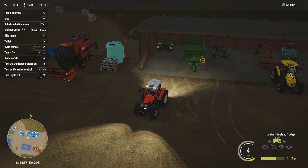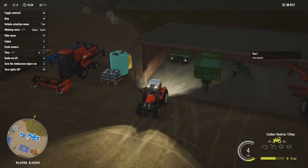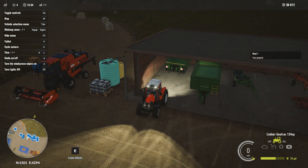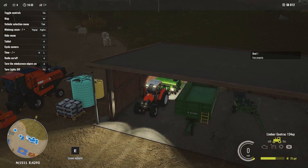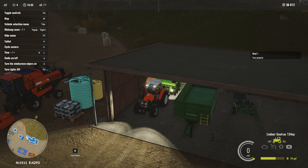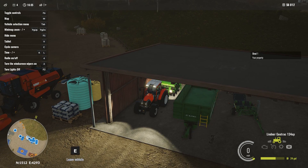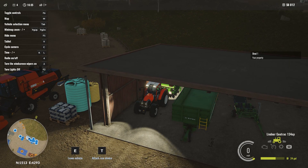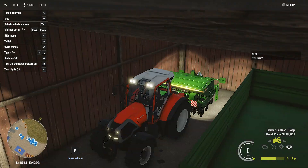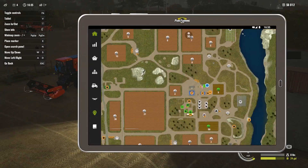One thing I hate about the controls — when you let go of the controller, the thing just keeps rolling. They're trying to make it realistic, but when you're using a keyboard, that sucks. I wish we could turn that on and off. Let's get this thing hooked up. I'm really hoping that this allows us to buy fertilizer too. Let's take a look at the store real quick.